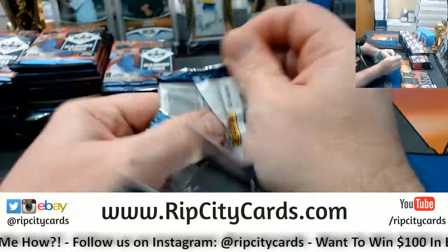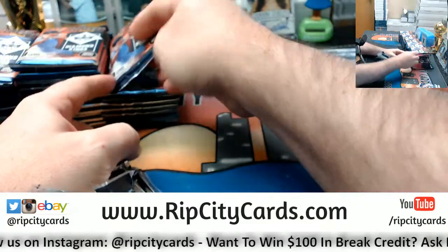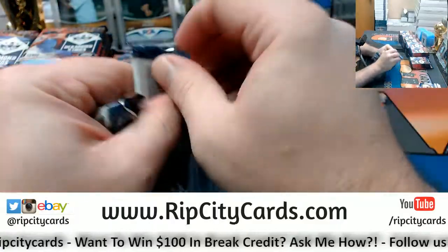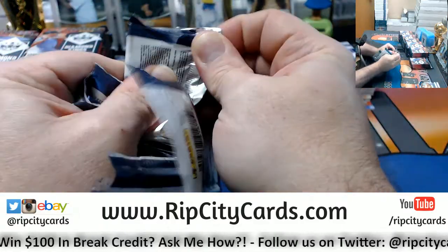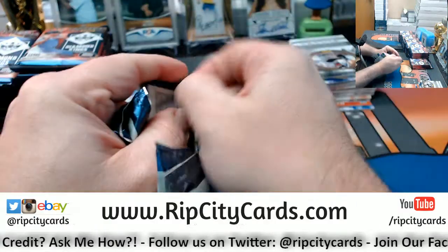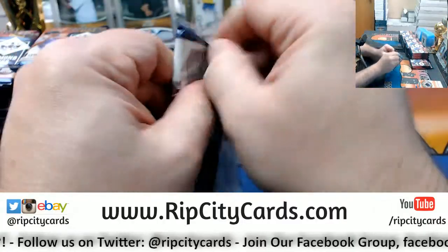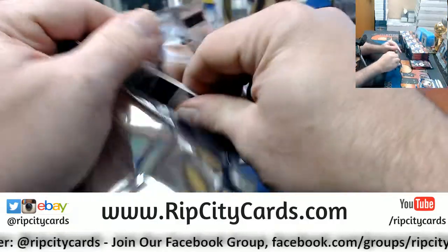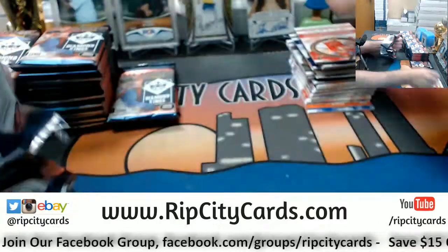Steven, how are you doing this evening? I'm still a little bit confused as to how there are still two Bowman breaks in the store right now. Mildly confused as to how there is a Diamond Kings full case break — I mean, if you got into the half case of this, why not just go ahead and take your team in the full case? Makes no sense not to. Ripcitycards.com is where you make it happen.